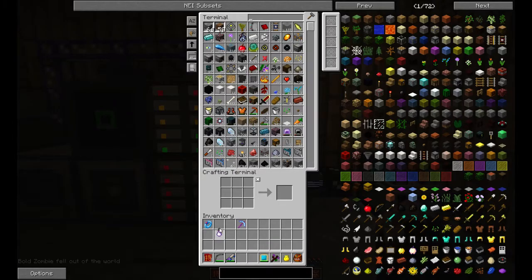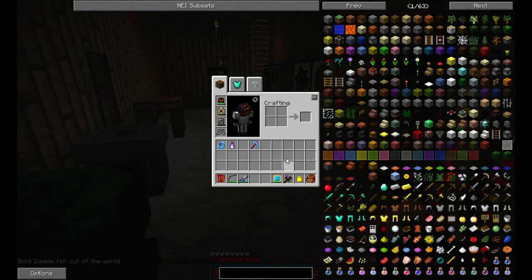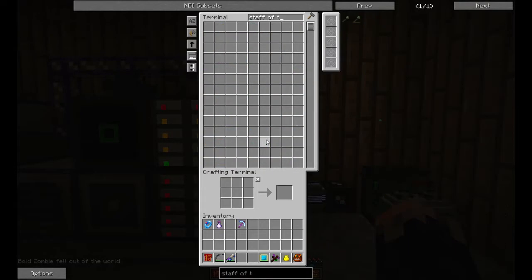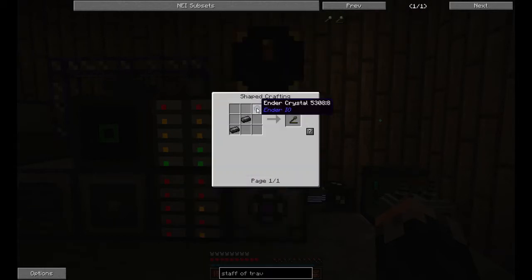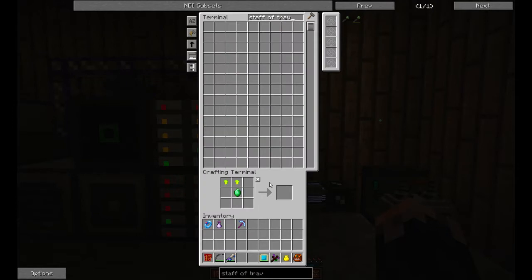Actually, we're gonna have to figure this out — it's an enchanting recipe? Staff of Traveling... I think we're gonna have to make a couple new machines. We're gonna have to make something called the Soul Binder. I need more Vibrant Alloy — well that's easy enough. Let me get the Vibrant Alloy and let's make the Soul Binder, because we're gonna need it.